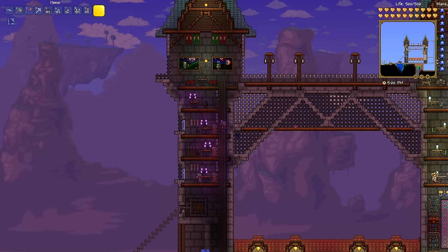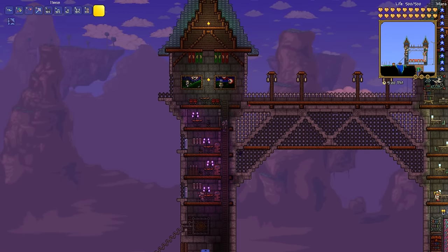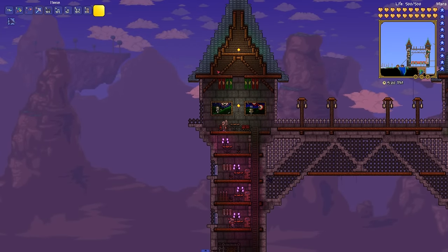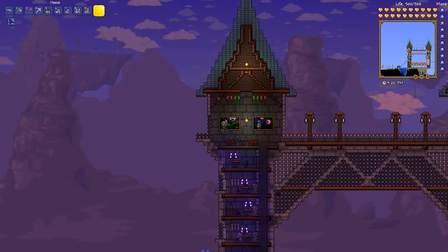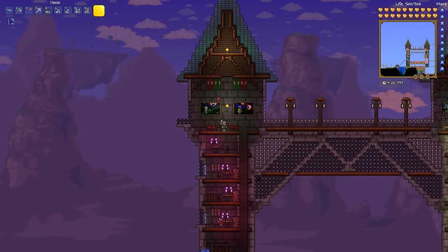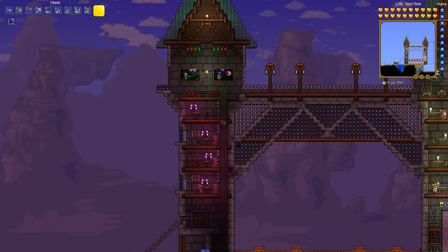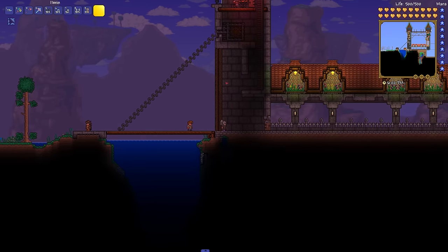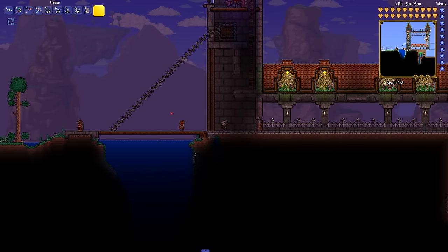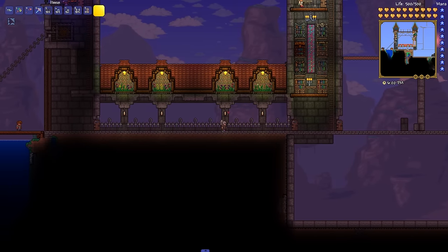We used lead fence and iron fence to brace the bridge. The wood used throughout the castle for the floors is dynasty wood, because it works so well with the roofing. The roofing is dynasty shingles — blue dynasty shingles and red dynasty shingles — and they look great as tiled rooftops. We've got a wooden wall in the background, and the bulk of the castle is built with stone slabs and stone slab walls. There are wooden beams marking where the doorway will be when the drawbridge is raised, and stone brick on the floor.